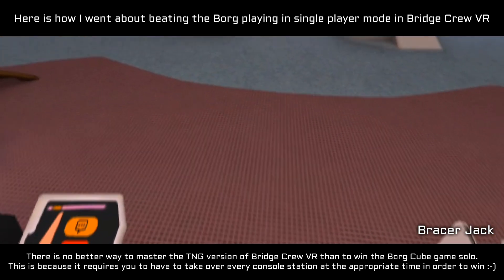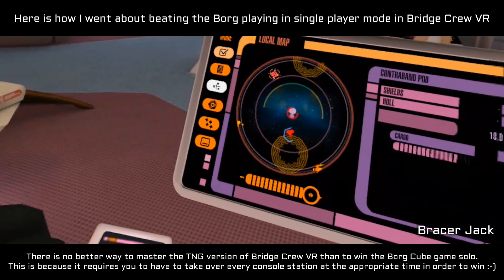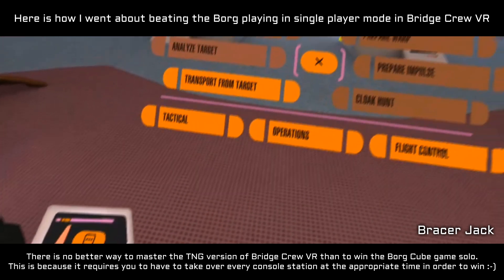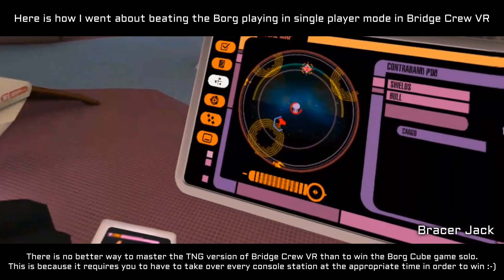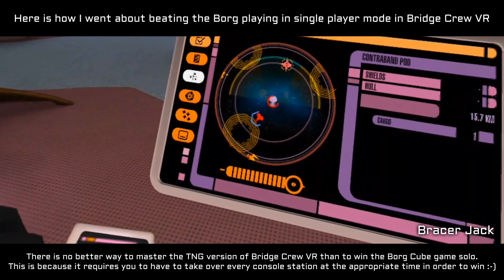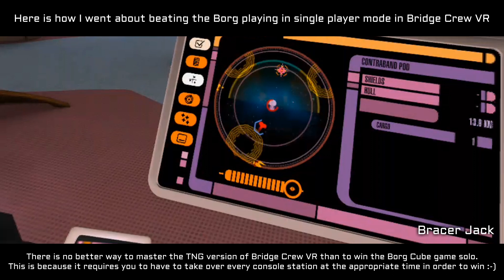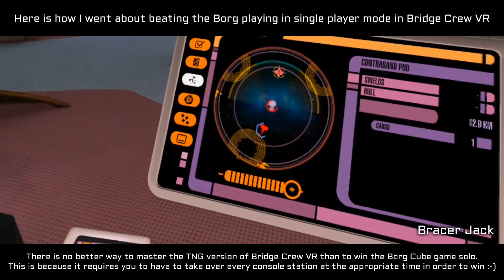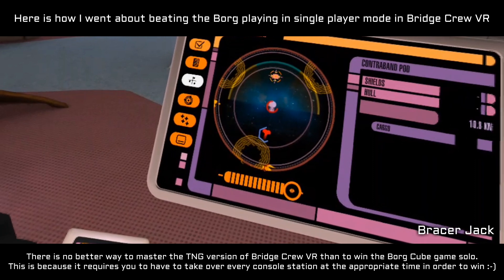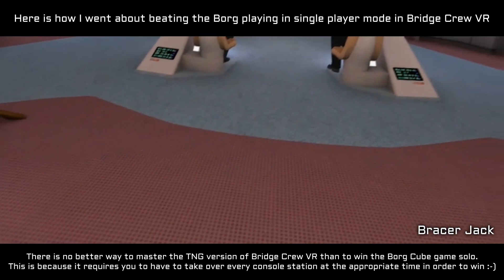New target lock. Phaser array fully repaired. Scanning. Shield emitters repaired. I am updating your panel, Captain. Exiting anomaly. Dropping shield, acquiring transporter lock. Energizing. We are now capable of overwhelming the Borg's subspace channels, briefly stunning them. It will automatically engage whenever the algorithm finds a weakness to exploit.